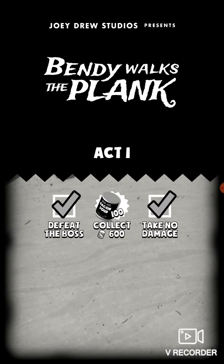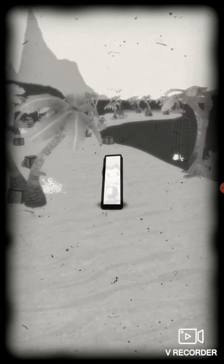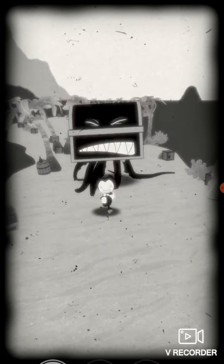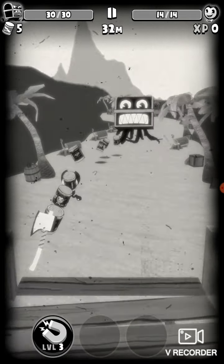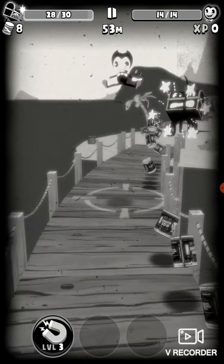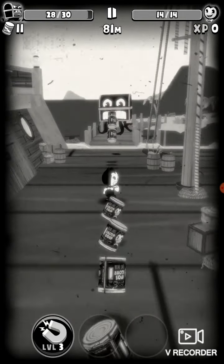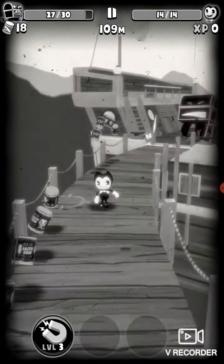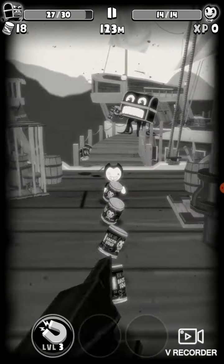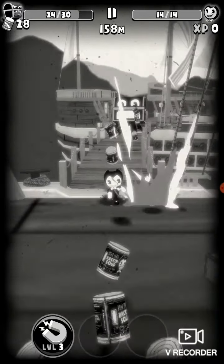We are on Act 1, and for people who haven't played this, I will show you the basics. You're supposed to move your finger to make Benny move in a different direction. You want to get these weapons to throw at that guy. Your goal is to take out the treasure chest, or it can be a car, like a taxi, or just some bacon soup.